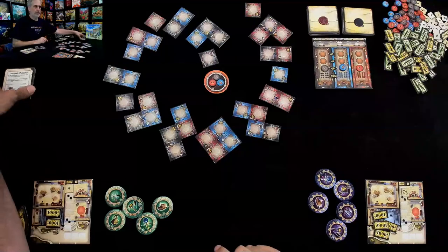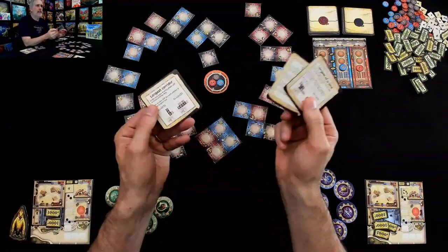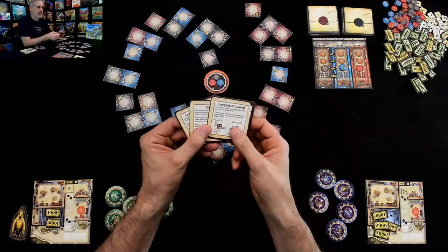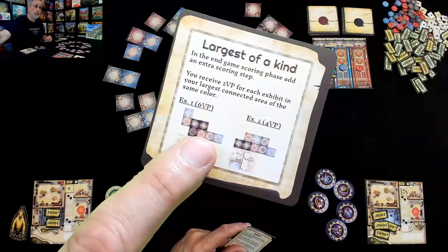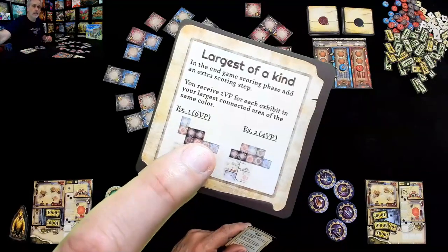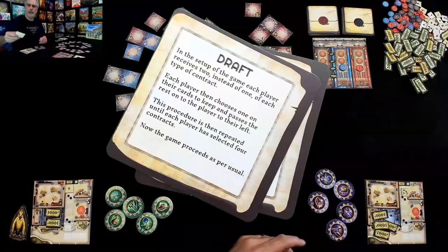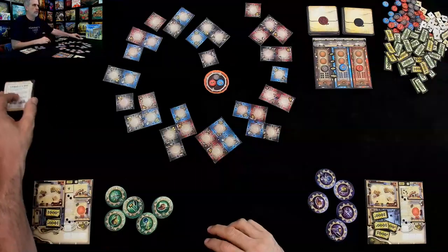If you're playing the full version of the game, as part of setup we get a randomly selected extra rule that changes things. Today I'm playing Largest of a Kind, which means there are bonus points for having the biggest contiguous block of a single color type of rooms in the various wings I build. It could have been a draft mechanic or Longest Corridor, but today it is Largest of a Kind.